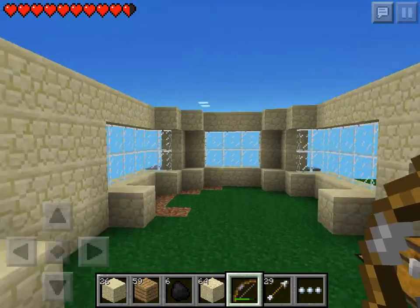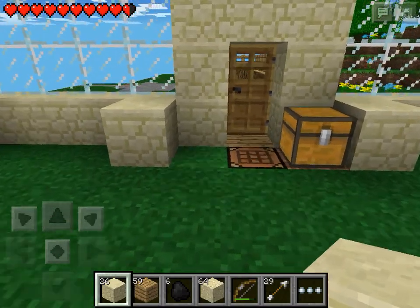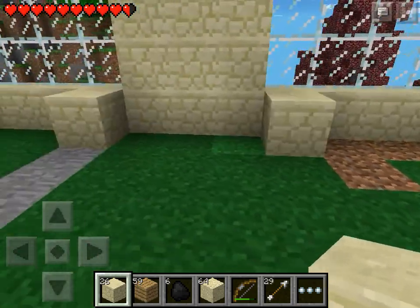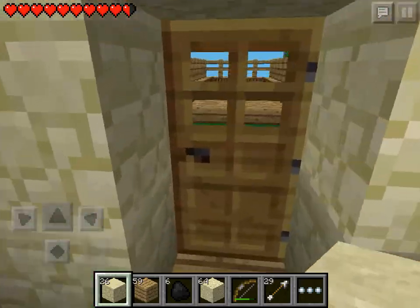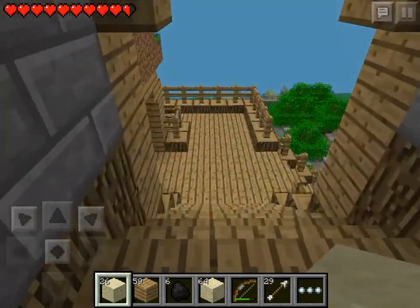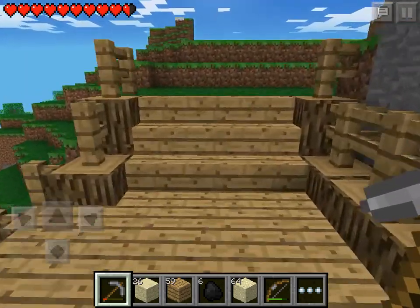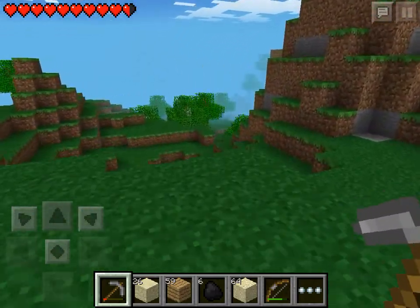This is just my junk chest at the moment where I've been keeping my stuff. I've been working on all sorts of different projects at once lately. We're going to have to change some of this because there are some wooden stairs here. We're not going to be working on the house today because we haven't got our materials. Today we're going to go over to the mob farm and build ourselves an area where we can kill the mobs. We've got wood, sandstone, and our pickaxe.